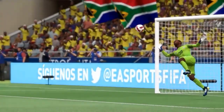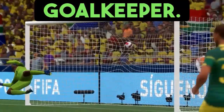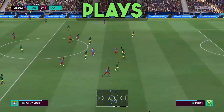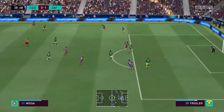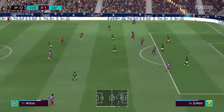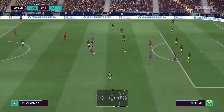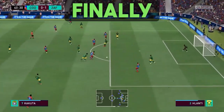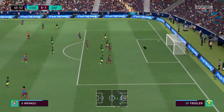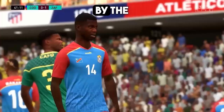A beautiful shot placed over the outstretched right arm of the goalkeeper. DRC plays the ball around in the midfield, crosses the ball to the left, dribbles it into the midfield, plays it around for a bit — great teamwork — until the goalie finally stops the shot in the bottom right corner. What a great heads-up play by the keeper.